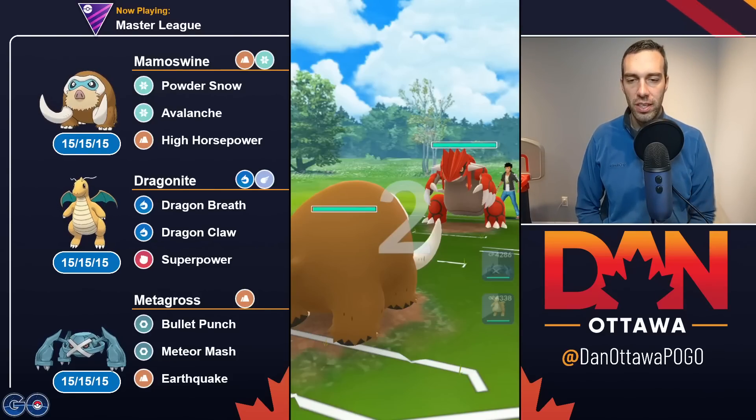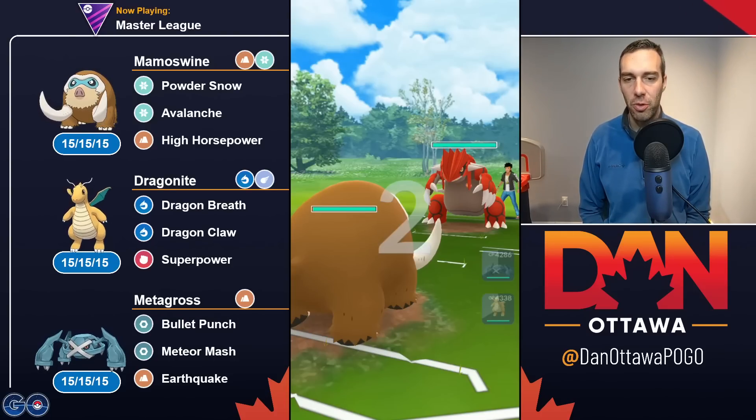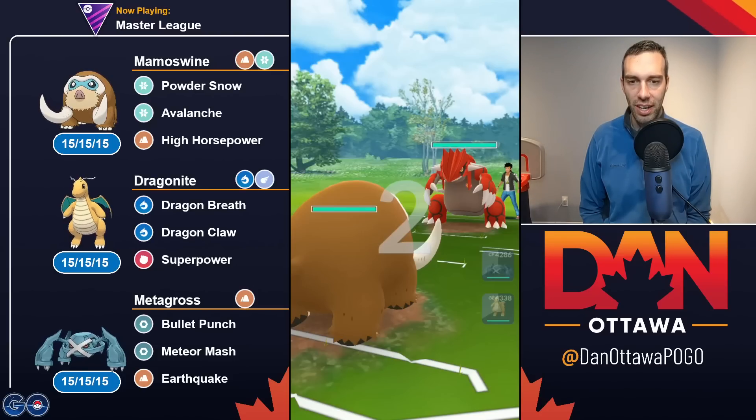Hey YouTube, during the Little Cup I was just so sick of seeing Bronzer, so I decided to go play Master League. I don't have any Legendary Pokemon, but I thought — you know what, I've got three Hundos that are built up: Metagross, Dragonite, Mamoswine. Let's just put them together, and it didn't actually work too badly.